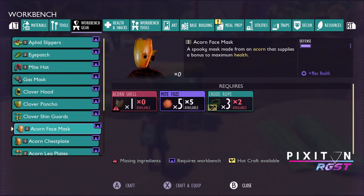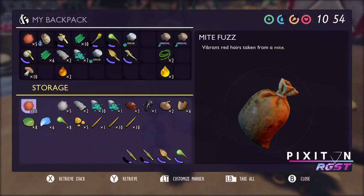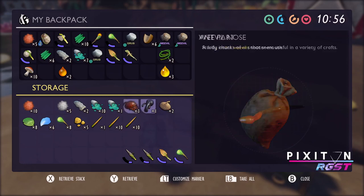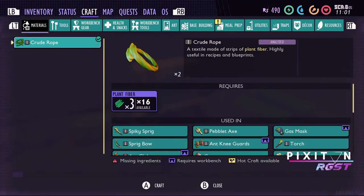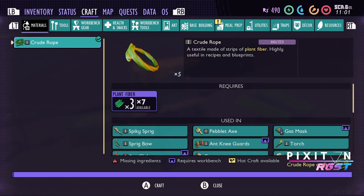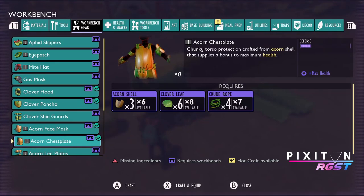What else do we need to craft the rest of this armour? We need clover leaves and acorn shells — I think I've got some in here actually. Acorn shells here, and clover leaves. Do we not have enough crude rope after all that? Let's go back to materials. We've still got quite a few pieces we can craft. It takes three plant fibers to create one rope. I don't know if we'll quite have enough for the whole armour, but we need more sap and more rope.